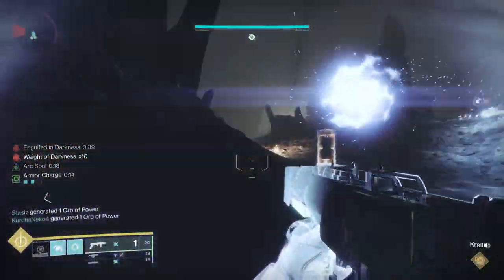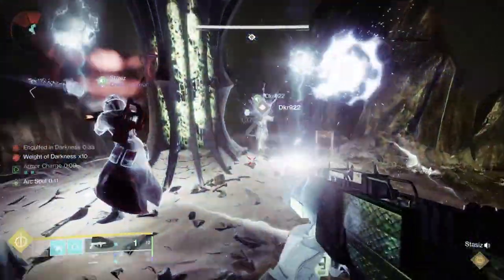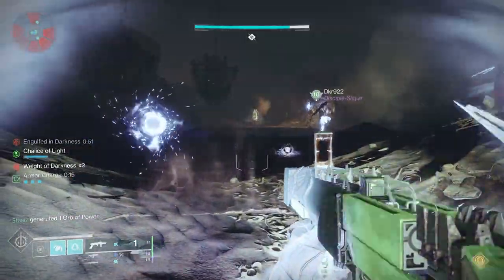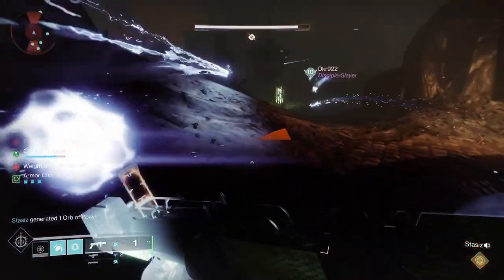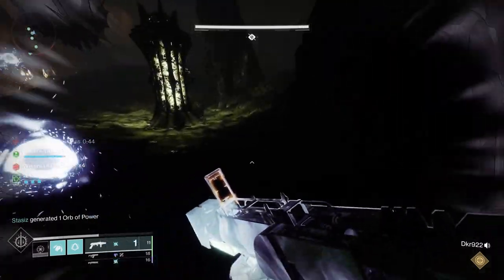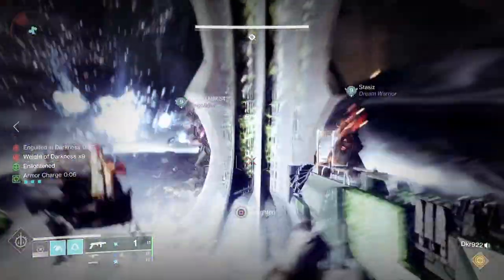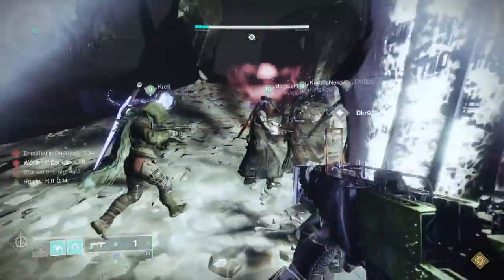The other debuff is Engulfed in Darkness, which counts down from 60 seconds. When it gets to 0, the entire Fireteam wipes. To reset it, you pick up the Chalice — just like before — and it counts down until completely full. When it's full, you'll be Engulfed with Light with a 10-second counter. You need someone to take the Chalice from you within those 10 seconds, or you will die. Once they take it, you get an Enlightenment buff, which you put into the lamp to start it up.